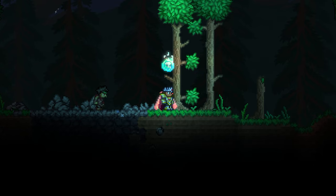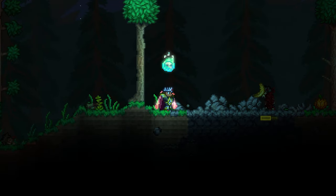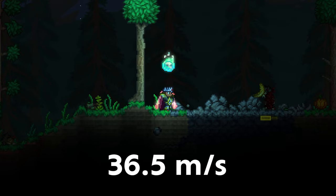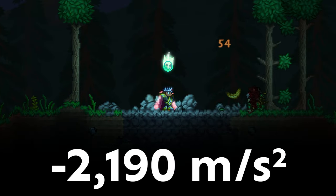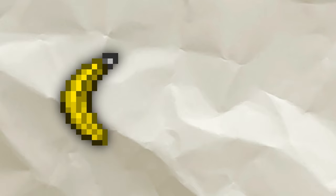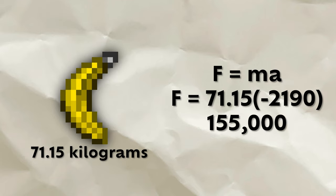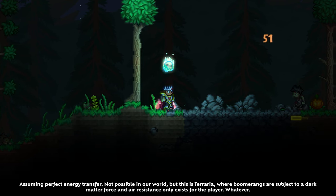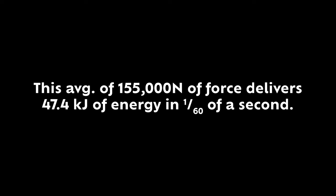Now we can finally go over the energy. If a banana ring hits a zombie at top speed and near-instantly decelerates to zero, an object going from 36.5 meters per second to zero in one tick equates to an acceleration of negative 2,190 meters per second squared — a whopping 223 Gs. With a mass of 71.15 kilograms, this banana is receiving a force of 155,000 newtons as it decelerates, and due to Newton's third law, the zombie is receiving it too — even if just for 1/60th of a second, that's a lot.